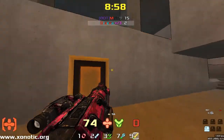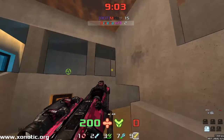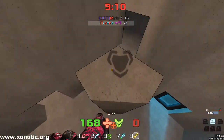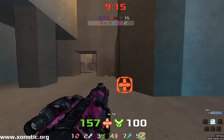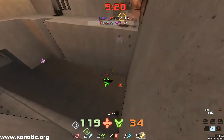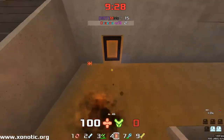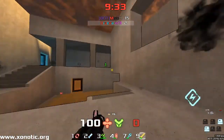Nice shots there, keeping Mirio pinned up there. You need to be taking the high ground a bit more — when your opponent is up there, it's easier to hit with projectiles by shooting down, hitting the floor around your opponent rather than aiming directly at them. With projectiles, you aim for the floor around your opponent. Almost guaranteed 60 damage for hitting the floor is better than potentially missing your 80-damage shot most of the time.